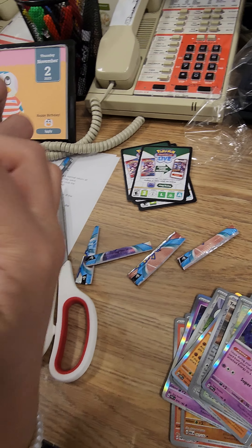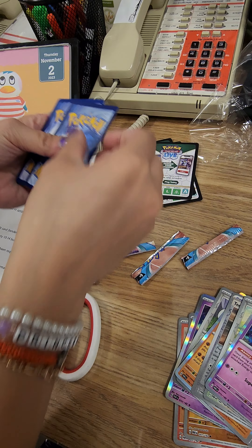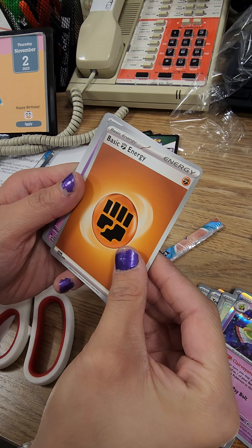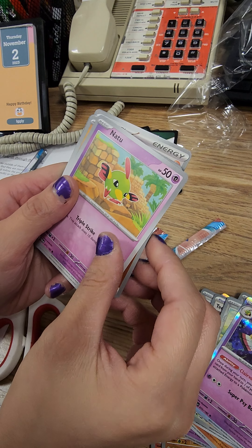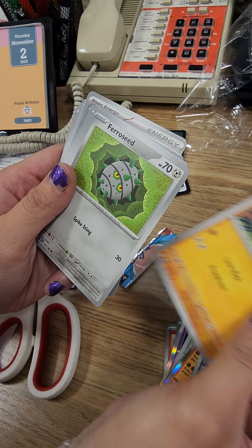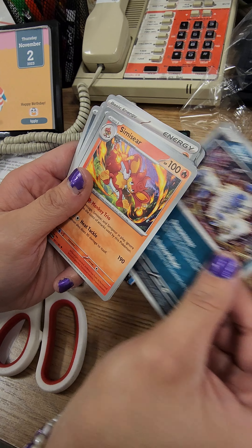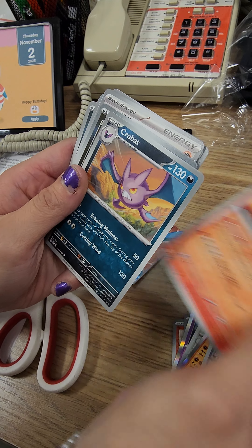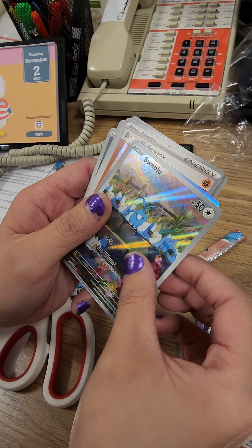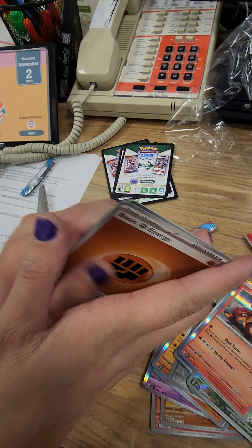I got a box of this for my nephew — he pulled a full art and didn't want to record it, so he was upset he didn't get as many views as Adriana does. Come on, guys. We got fighting energy. Natu, Purrloin, Mienfoo, Ferroseed. Absol — that's cool artwork. Simisear, Crobat. Boltund on the holo. Swablu — that's a cool looking Swablu holo. And Volcanion. One pack to go.